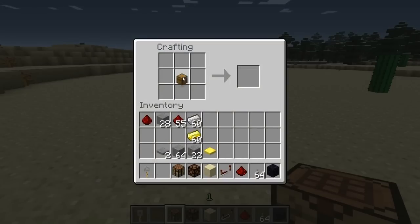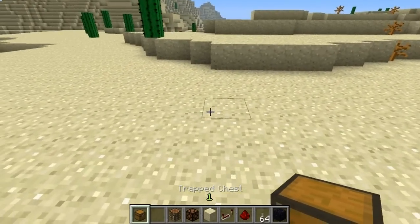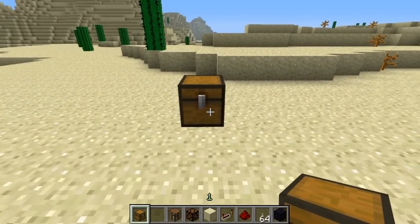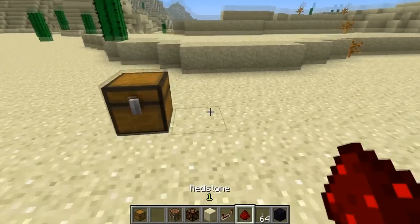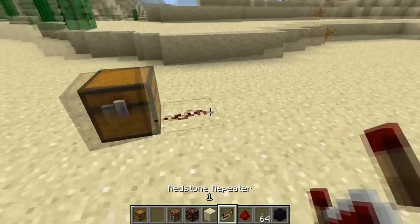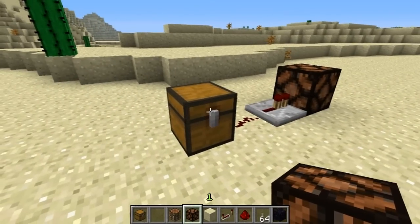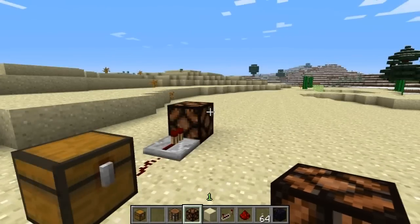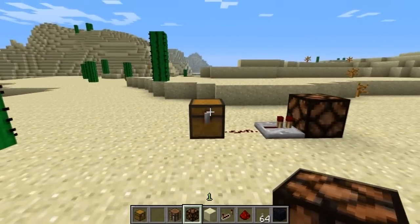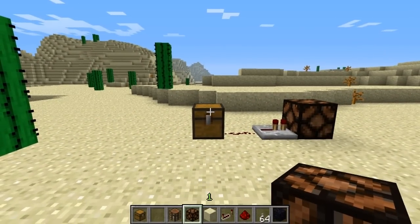Our next item is the trapped chest. To craft it, take a normal chest and combine it in a crafting table with a trip wire hook. It outputs a redstone signal of power one whenever it's open — when I open it the lamp comes on, close it and the lamp goes off. This will be really useful for traps and also for cool functionality in houses and storage rooms.